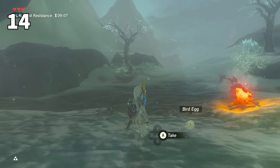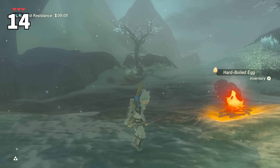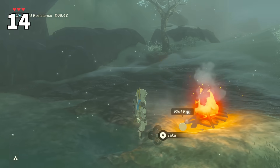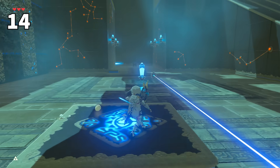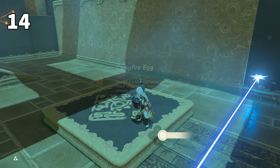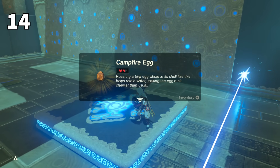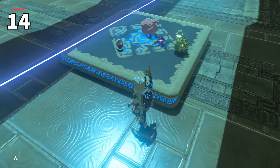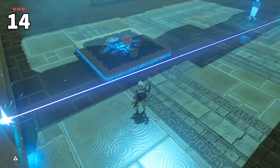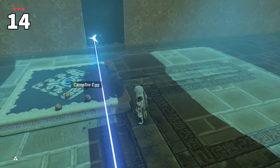Did you know that you can make soft-boiled eggs with hot water? You probably knew that one. But how about campfire eggs with fire? How about cooking eggs with a Beemos laser? A Beemos laser has the ability to cook eggs. Other ingredients just get destroyed or ignored, so this is purely an egg thing.